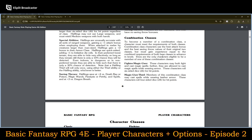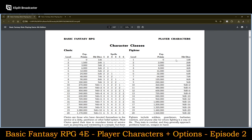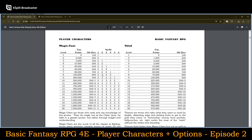To become a member of a combination class, a character must meet the requirements of both classes. Combination class characters use the best attack bonus and the best saving throw values of their original two classes, but must gain experience equal to the combined requirement of both classes to advance in levels. The only eligible combination classes are fighter/magic user and magic user/thief.